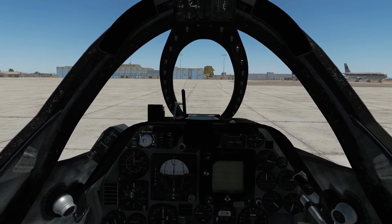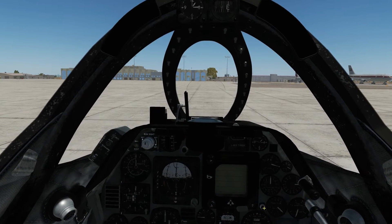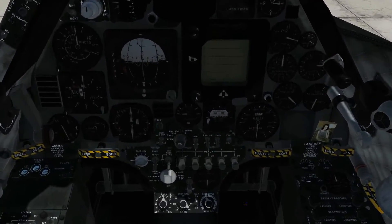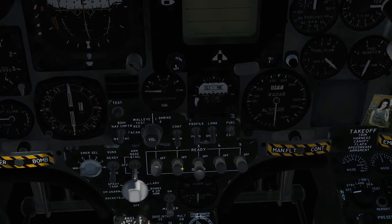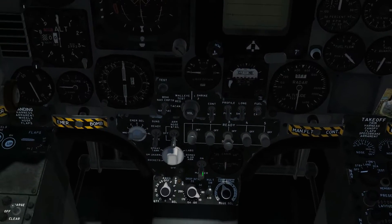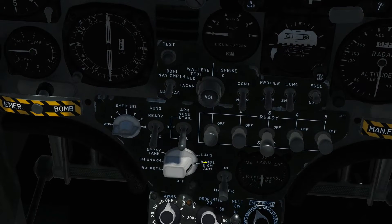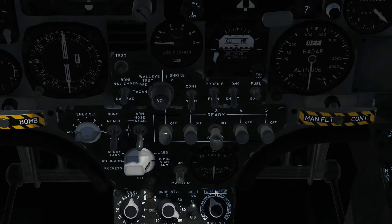That's four Shrikes armed up, and for chaff and flare countermeasures we've already got them installed in the aircraft as default. Now to arm and fire these weapons, hide the stick. I've clicked on pylons one, two, four, and five to arm those pylons — we're only going to be firing one missile at a time. The function selector needs to be all the way clockwise to bombs and GM arm, and master arm needs to be on with that switch in the up position.